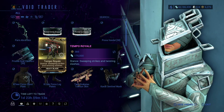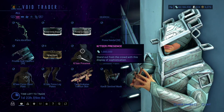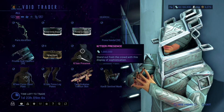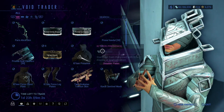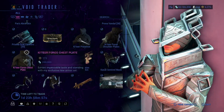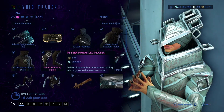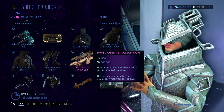Tempo Royale — with cheese, I don't know why I said that, don't ask. Katira Presents — this is an emote. Katira Forrest Shoulder Plates, Katira Forrest Chest Plate, Katira Forrest Leg Plates. Twin Grecadas.